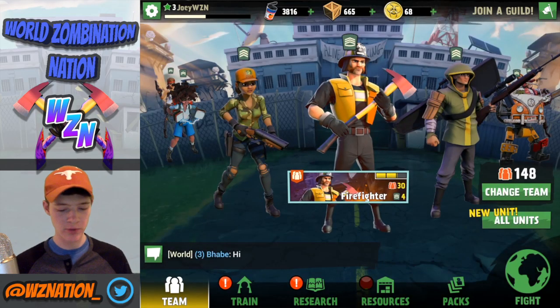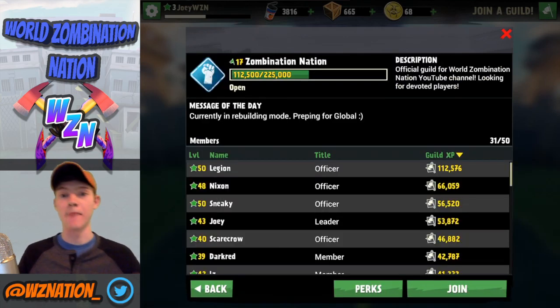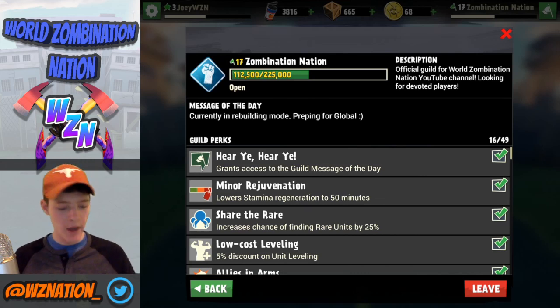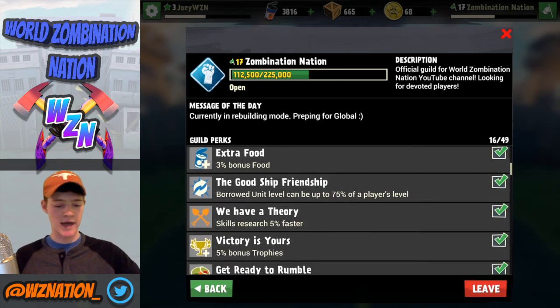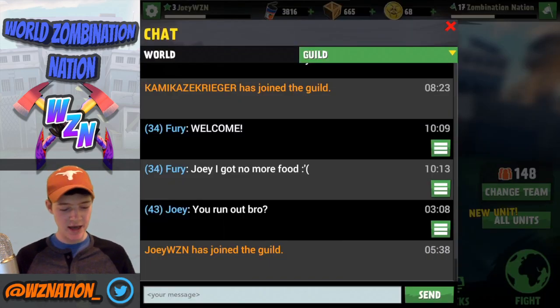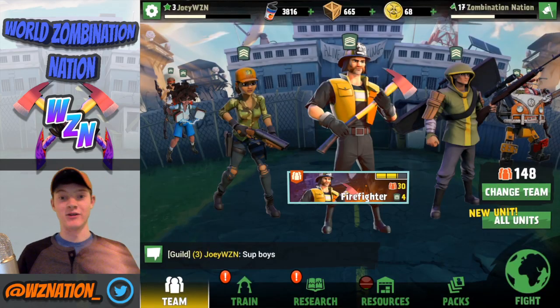Let's go ahead and join my guild now. There are actually a lot of perks to joining a guild. I'm going to go ahead and join Zombination Nation — we're in! If we go to perks, you can see all these bonuses for being in a guild. Mine's level 17 so there are a whole lot of perks already unlocked. You get discounts, bonus XP, bonus food cans, bonus trophies, all sorts of things — and as you level up they just get better.